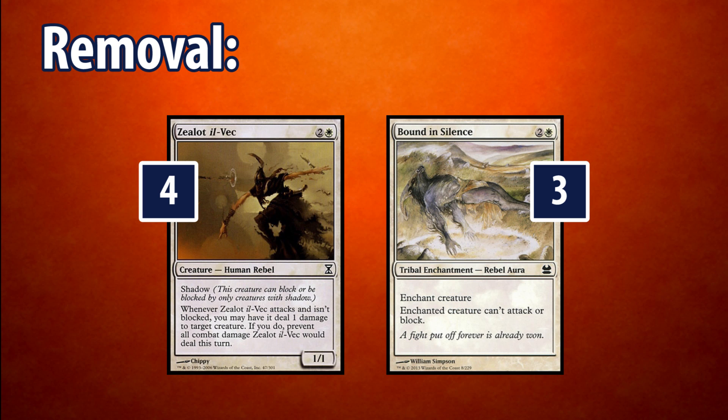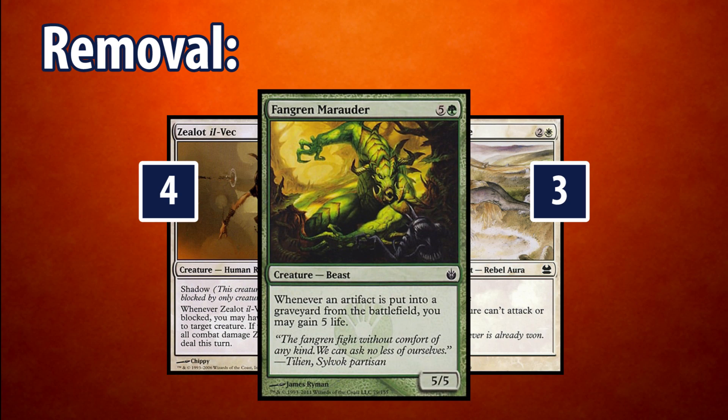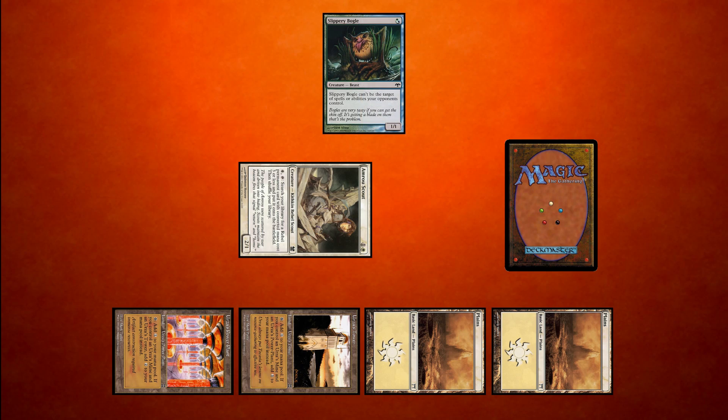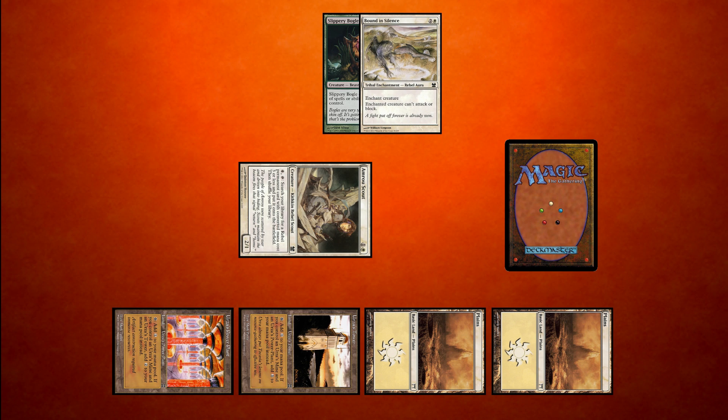Zealot Il-Vec is a 1/1 with the shadow ability, which means it can only be blocked by other creatures with shadow, but it can only block creatures with shadow. It also has another ability: if our Zealot attacks and isn't blocked, we can choose to deal 1 damage to target creature. Since Zealot has shadow, it's almost never blocked, which means this card is great at picking off 1-toughness creatures, and only gets better in numbers. Bound in Silence is a pacifism effect, meaning the enchanted creature can't attack or block. The downside is that if the enchanted creature has a notable ability like Frogmite Marauder, its abilities still work. The upside is that this can be tutored for at instant speed. A cool trick is, if you do tutor for it, you can enchant creatures with hexproof, because you aren't casting it, which means you aren't technically choosing a target. Hard casting this on a creature with hexproof won't work, since we're choosing a target when we cast it.